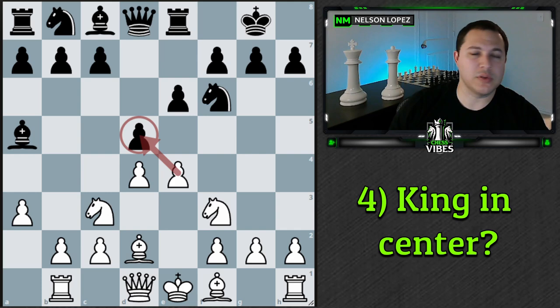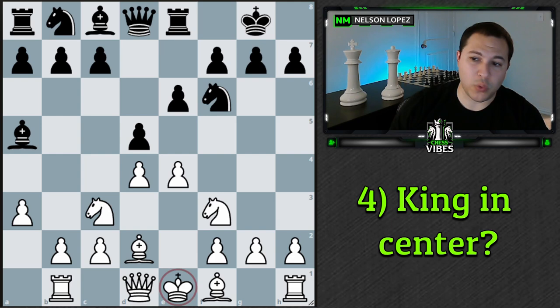Now, if it was switched — we were castled and our opponent's king was in the center with our rook sitting there — then yes, I would absolutely want to take and try to get that file open for the rook.